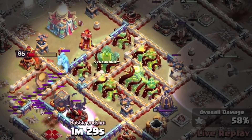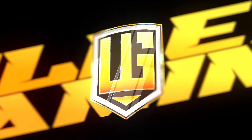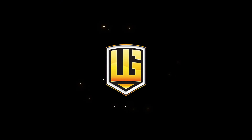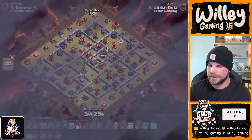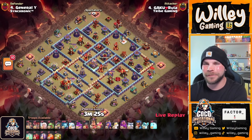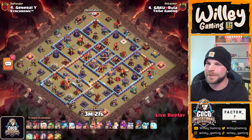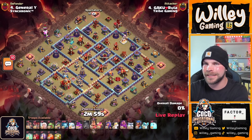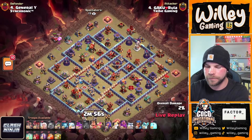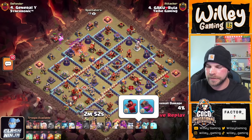A thousand dollar prize pool on the line and these players are bringing out their most creative attacks. Let's take a look. Gaku is kicking off this match, coming in with a banger — 46 minions, an overgrowth, and seven bat spells. Starting with the baby dragon on the left side with the flame flinger; a quick peek at the hero equipment shows nothing really out of the ordinary.